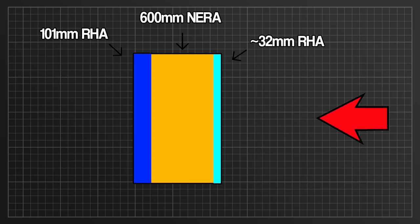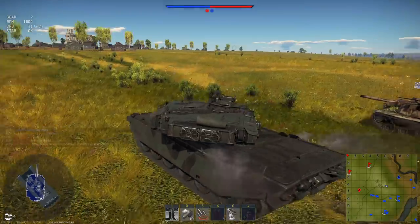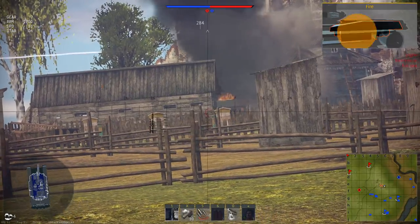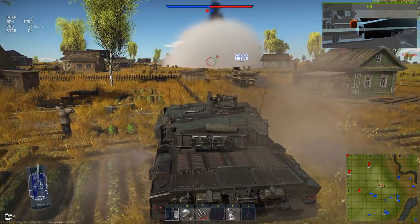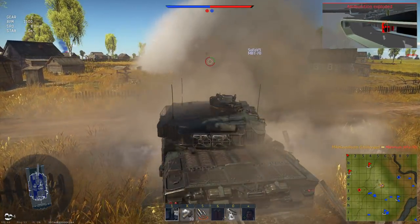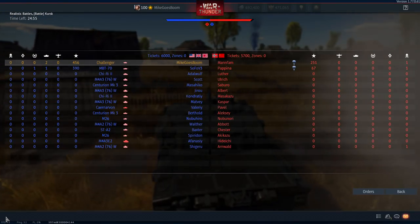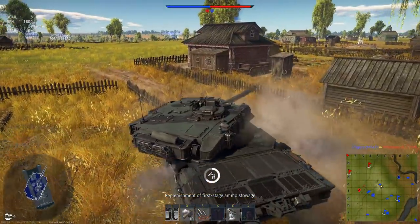It's important to understand that each of these plates and materials has its own multiplier to determine the actual effective thickness. For example, regular rolled homogenous armor has a 1x multiplier, meaning that however thick the plate is, it is also the actual thickness when calculating armor protection. In comparison, cast homogenous armor has a 0.95x multiplier, meaning a 100mm thick plate of CHA only counts for 95mm of actual armor. The frontal modern RHA plate — those 31.75mm — has a multiplier of 1.01x, giving an actual thickness of roughly 32mm.